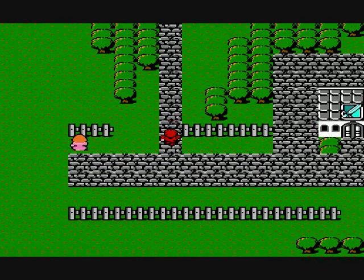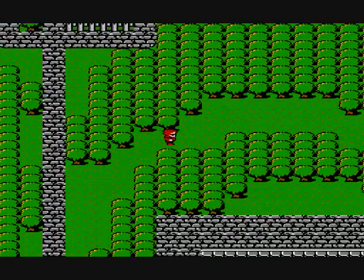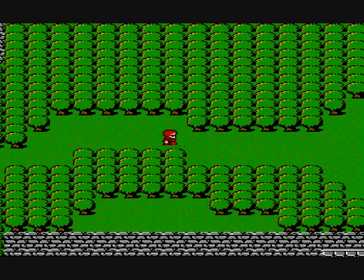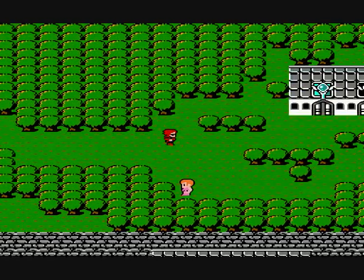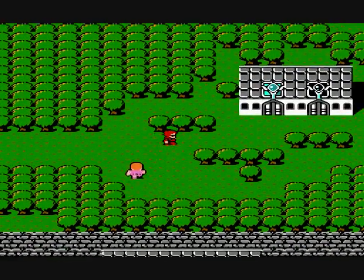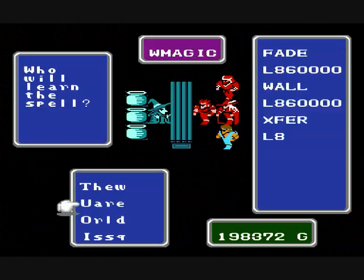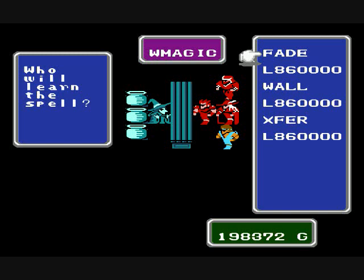I have no idea what you're talking about. Coming through the little forest here — I'm not sure why they did this — only a fairy can draw oxy ale. What do I need oxy ale for? I have no idea. And here we have the white magic shop. Nothing I can equip, but if you have a red mage, it might be a good idea to get Fade and Wall.